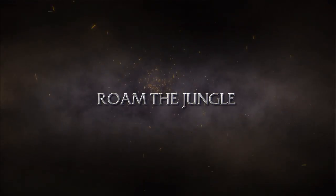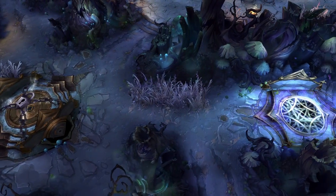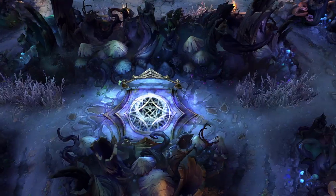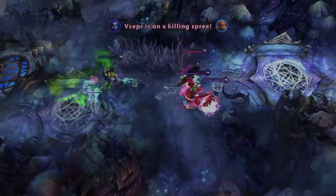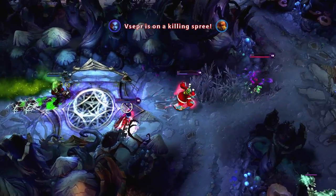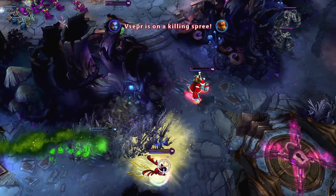We've got even more changes coming. Let's take a look at the new and improved Twisted Treeline jungle. We've adjusted the shape of it and moved the brush to give you more opportunities to invade and gank your enemies. Combined with the addition of a Speed Shrine in the middle, you can use the jungle to stalk your prey or escape what might have been a bitter demise.